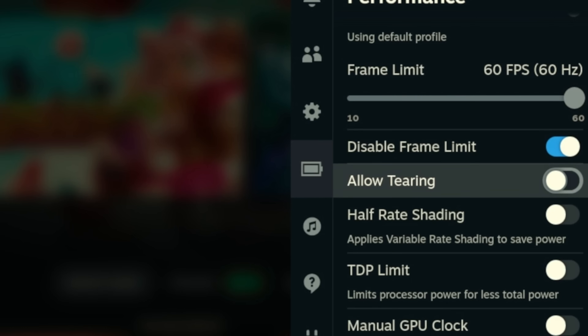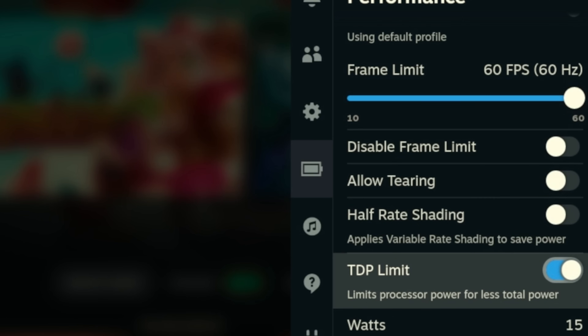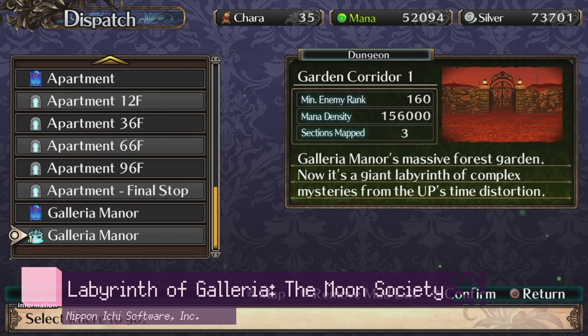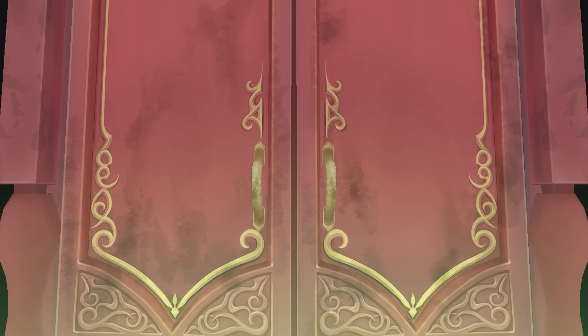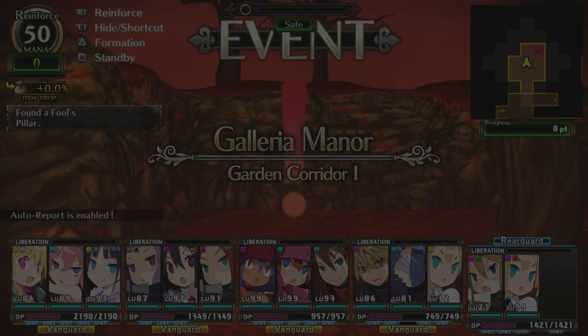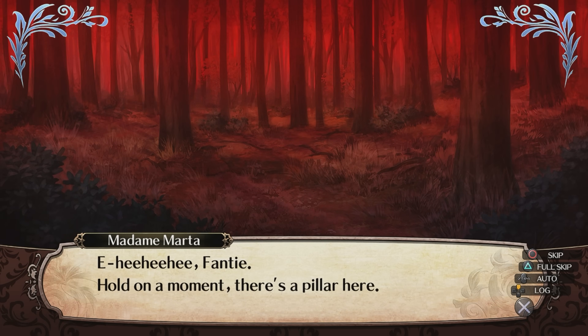Aside from the frame rate slider, you have two very important performance sliders. The first is a TDP slider, which governs how much power goes to your processor. The maximum the processor will ever use is 15 watts. But not every game needs this much power — plenty of indie titles don't. And while some games are perfectly efficient, some games consume much more power than is necessary to hit a stable FPS. This setting isn't dangerous, so don't be afraid to tinker — you'll want to keep lowering it slowly until you start to notice a hitch in frame rate.